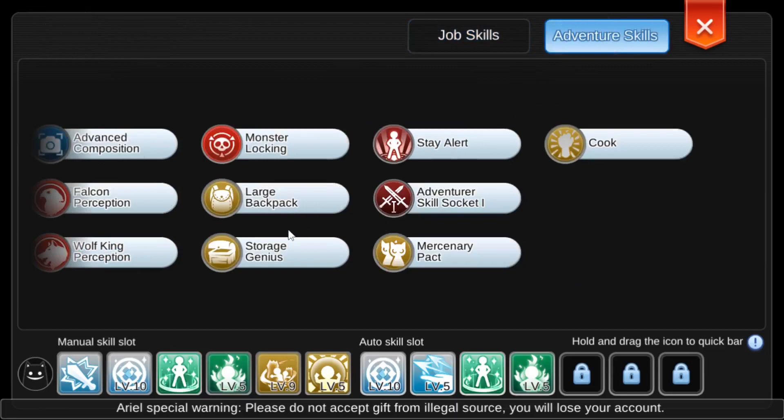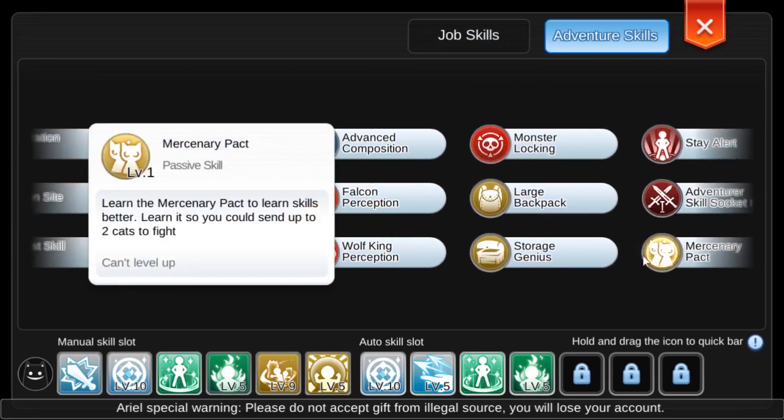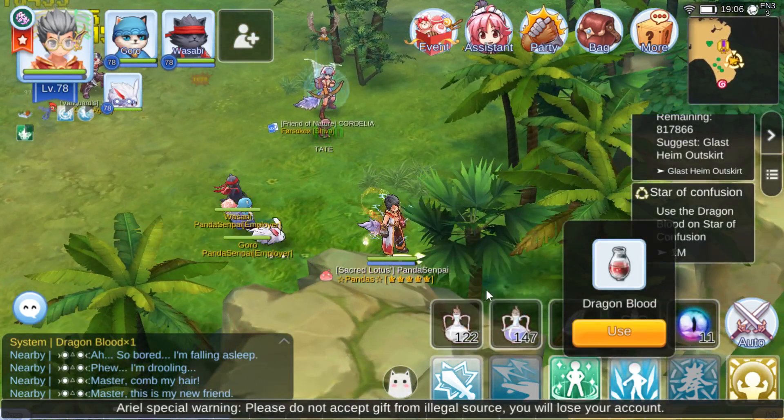If I'm not mistaken, it's rank E and it costs 360k - Mercenary Pact. Learn the Mercenary Pact to learn skills better. Learn it so you could send up to two cats to fight. That's pretty much it.